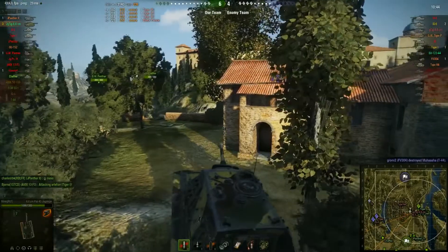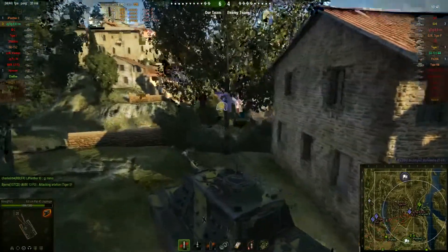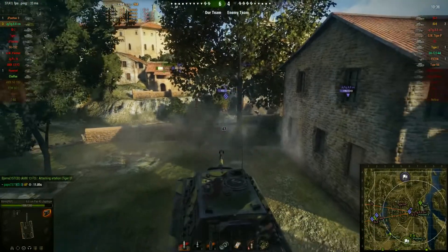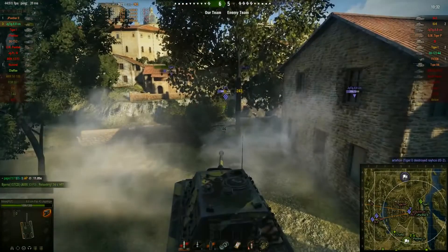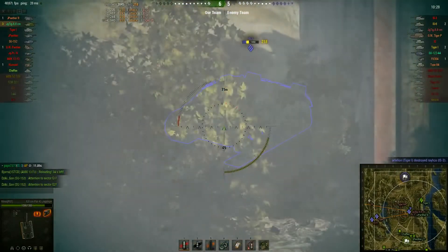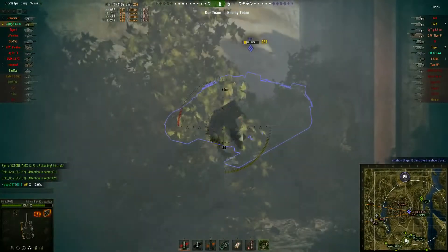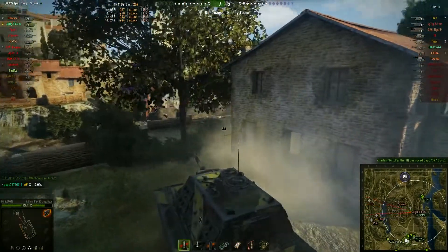In the time it took me to tell you all of that, he's done over 3,000 damage with a gun that does 240 average damage per hit. Rather than pushing on down the road he's leaving that to some guys who finally turned up when it was far too late. He's pushing over the ridge and opening up on this very unfortunate IS-3, who's managed to get his tracks blown off and is pinned in position with a Jagdtiger 88 and a Jagdpanther 2 shooting at him.